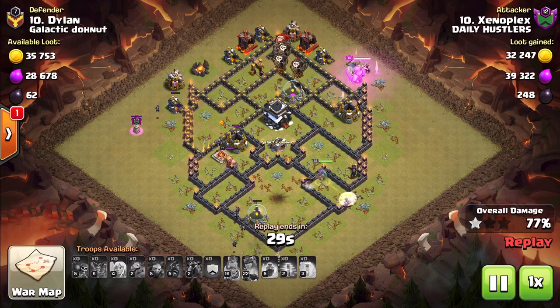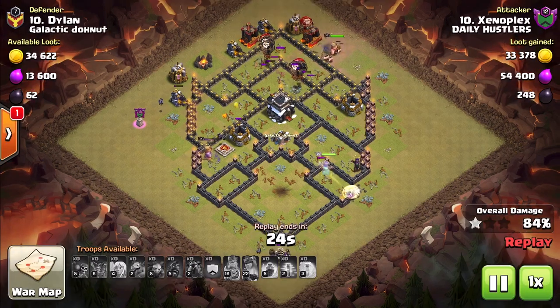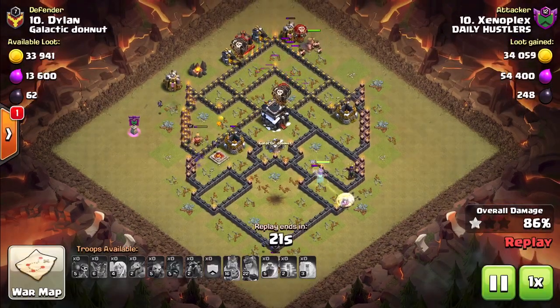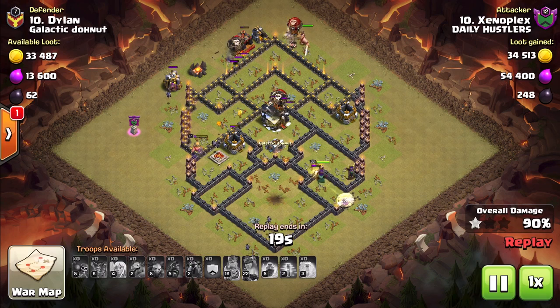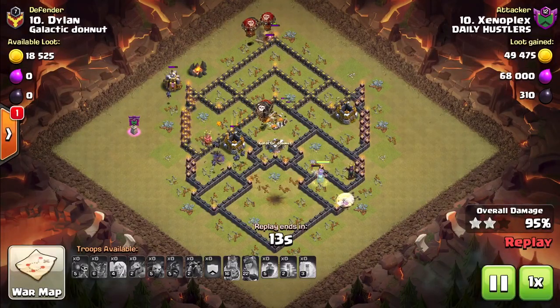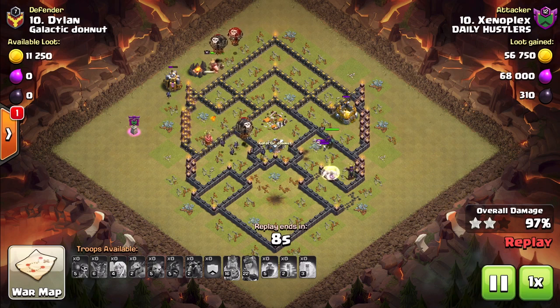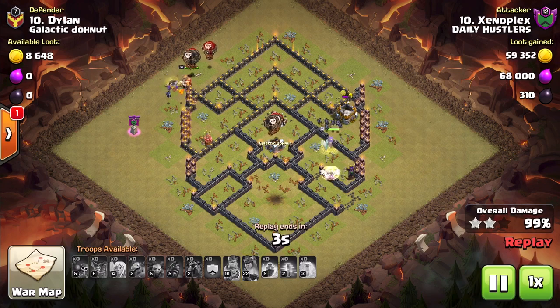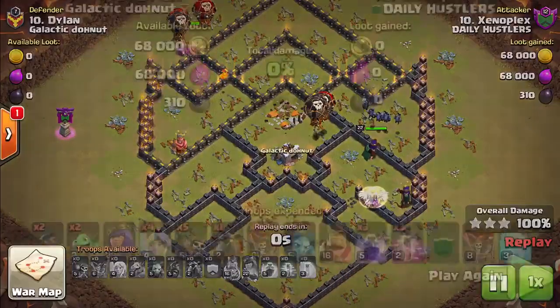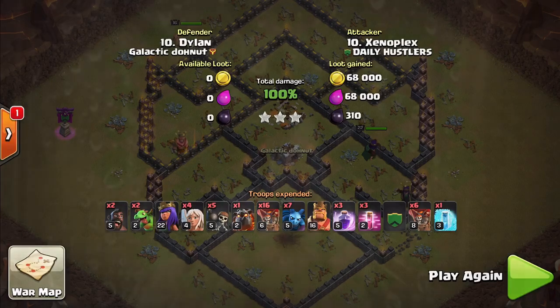Look at this — this base is getting clucked big time. It's pretty much a wrap. This is a three star in a war. Took out his person across from him, 10 on 10. Zeno, great attack, man. I love the different strategies that we had — it worked. You can't hate on it. He's going to get the three star. Clucking at its best. This base is pretty much done — 99%, a hundred percent. Great attack, Zeno. Thank you for showing another version of the attack. You guys have now seen two versions of that attack, so definitely keep clucking.